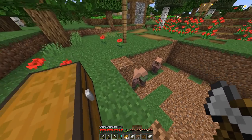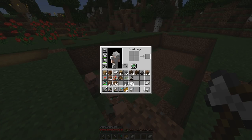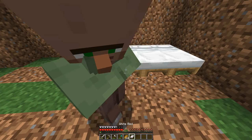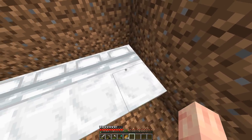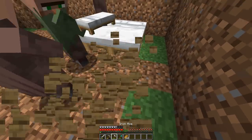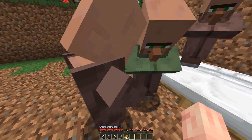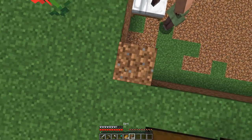Now that we have all our villagers in here and our blank canvas for a villager breeder, there are two main parts we need: beds and a farm. So I'm going to start placing beds just like this — they can be right next to each other, but make sure every bed has one block of access to it. For example, if you start a second row of beds, don't have them right touching each other; give them a block space so the villagers have access to all the beds.